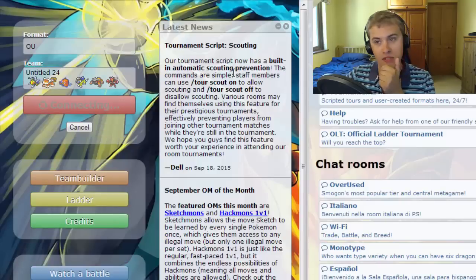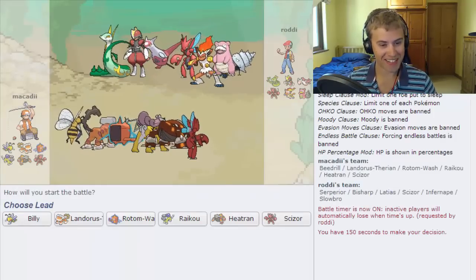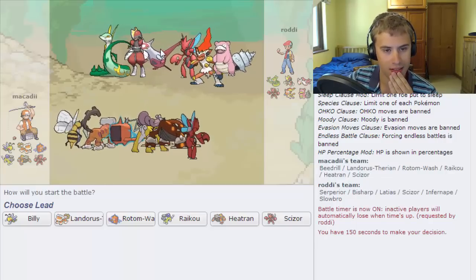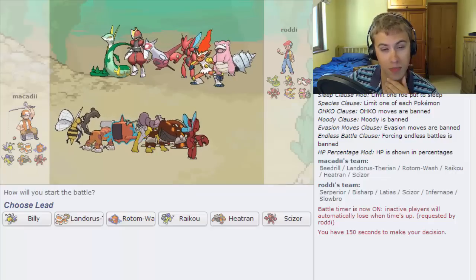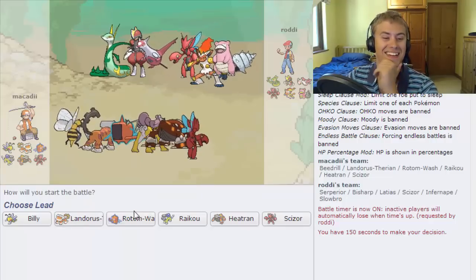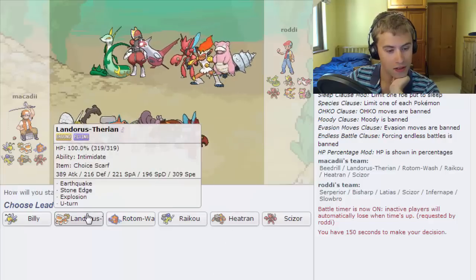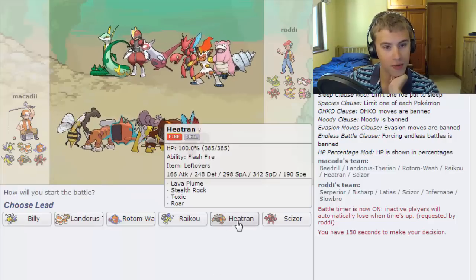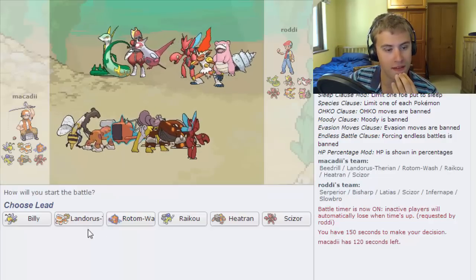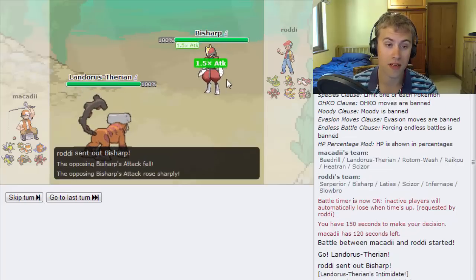A bit disappointing how I played that — I was playing a little simply and haven't done OU in a very long time apart from testing this team. On to the next battle against Roddy. He doesn't have Stealth Rocks unless Bisharp has them — I guess Infernape could. The Rotom lead is pretty obvious for me. I don't see much that handles Heatran outside of Slowbro. I think we'll lead Landorus to confuse the opponent.